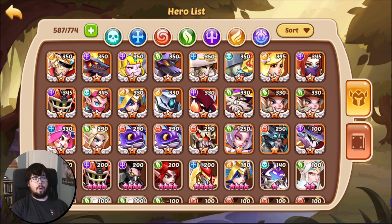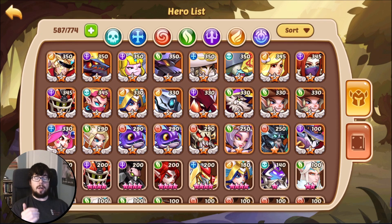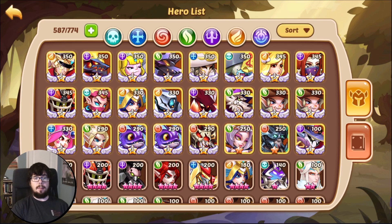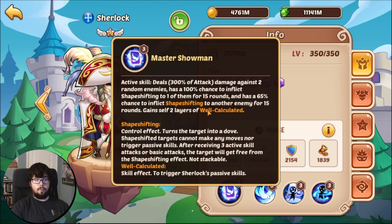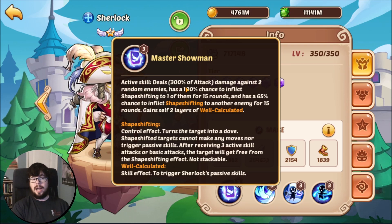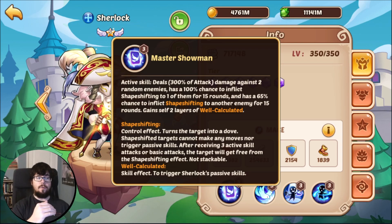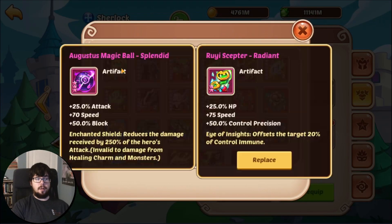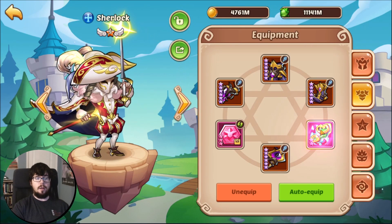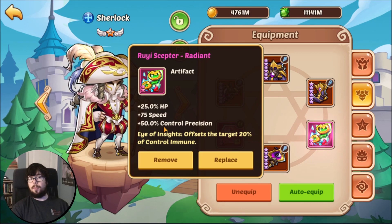Control precision works similarly to the way actual precision works as far as block is concerned — it is an additive bonus to your actual control chance. Generally speaking, your control chance is 1 — it's just a flat multiplier we don't see in the formula because it doesn't matter. So for Sherlock, for example, his active is 100% for the first part, times your control precision. It would be 1 times (1 minus the control immunity of our foes). So if we were fighting 77% control immunity, it would be 1 minus 77%, giving us our CC rate. Rui Scepter is an additive bonus to that hidden multiplier, turning it to 100% times 1.5, then times the 23% chance after control immunity.